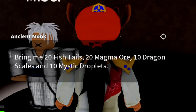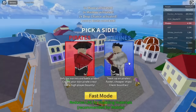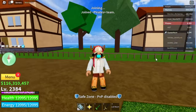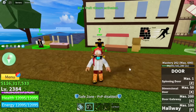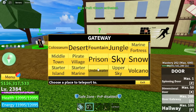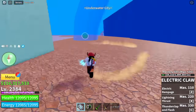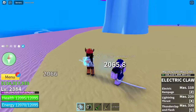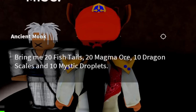Next, we're going to grind for the Magma Ores and the Fishtails. They're located in the First Sea, which means this is easy to grind because you can almost one-hit the mobs. You can use Door or Light to travel faster. For the Fishtails, head to the Underwater City and defeat Fishmans — any mob will do. You need 20 Fishtails.